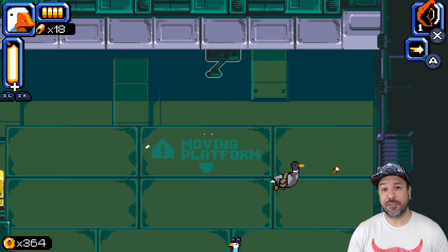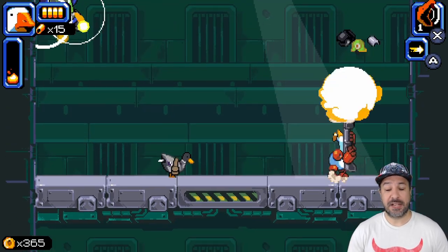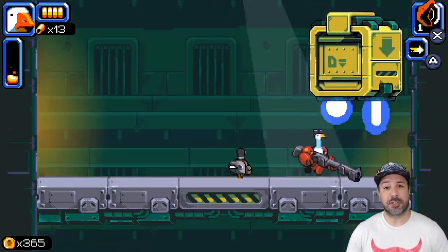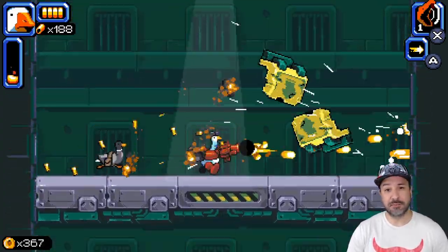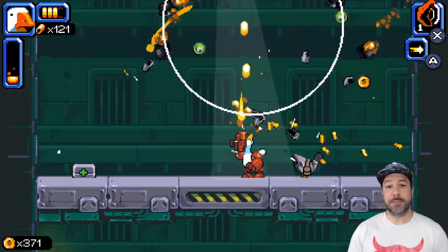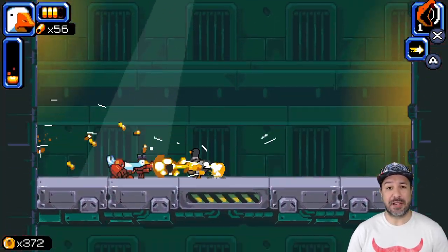Mighty Goose positions itself as a retro styled run and gun shooter with fast-paced, over-the-top action and a great soundtrack. After playing through hours of the game I would agree with all those statements. If you want to position it relative to existing series, it almost feels like a mix of Metal Slug, Gunstar Heroes, and even a storyline very reminiscent of the old school Battletoads series. Be prepared for references and nods to other classic action series such as Mega Man X and even anime like Dragon Ball Z.